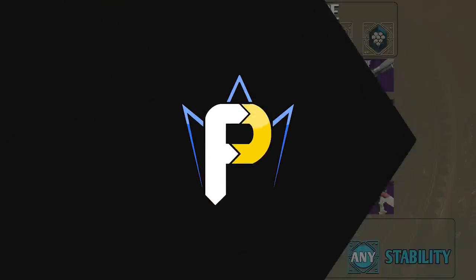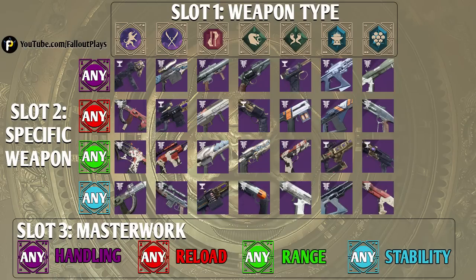Hey everybody, what is going on? Fallout here, and today we are here to talk about this book — my easy to understand, beautifully designed weapon cheat sheet for the Menagerie.